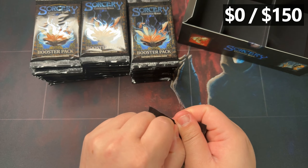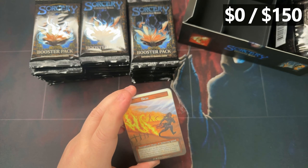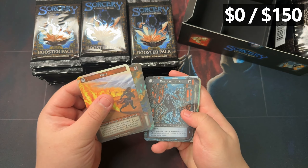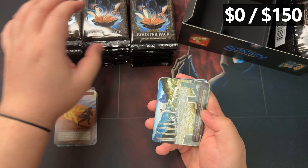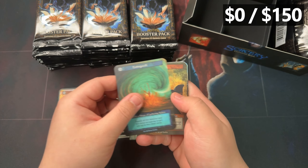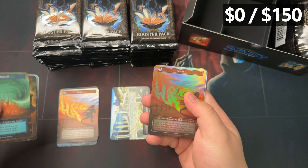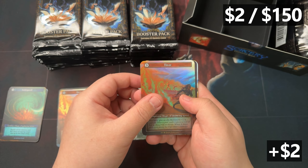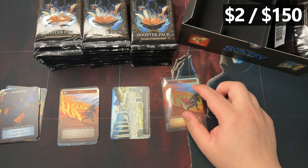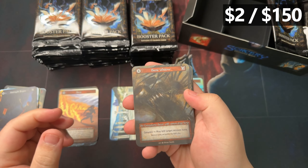They're called Curios. When the set came out, the company didn't say how many there were or which ones they are, so it was kind of a community effort to find them all. It's a very rare chance — still a little bit debatable on the actual odds because nobody knows for sure, but people guess it's one out of every 50 boxes. There are 18 of them in beta and a different 18 in alpha, so to get a specific one is pretty hard.